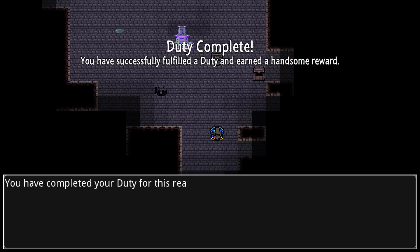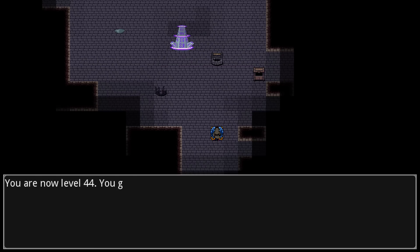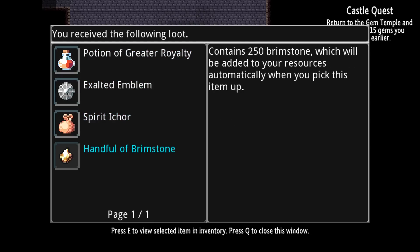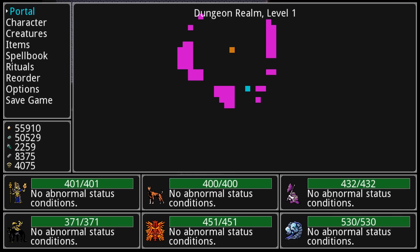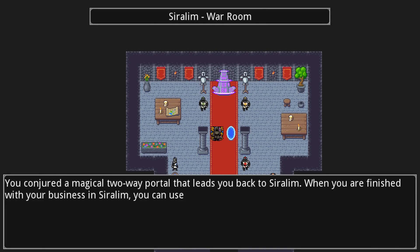Now that this duty is complete, let's see what I get. A bunch of experience, a bunch of royalty points — which I'll need to explain — and some nice items. You can make what's basically a scroll of town portal anywhere; it just takes a little bit of your power balance to use.